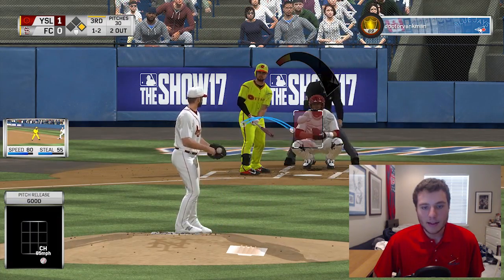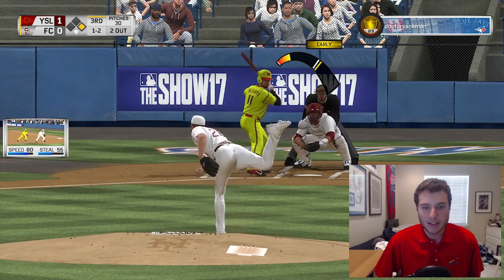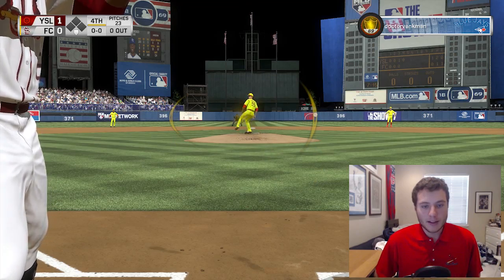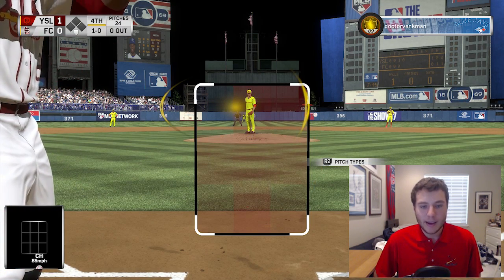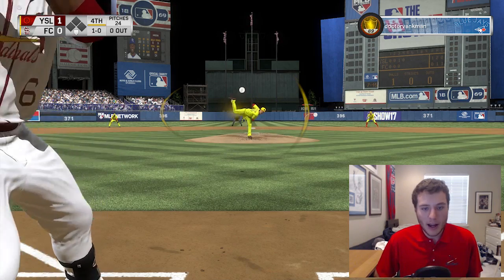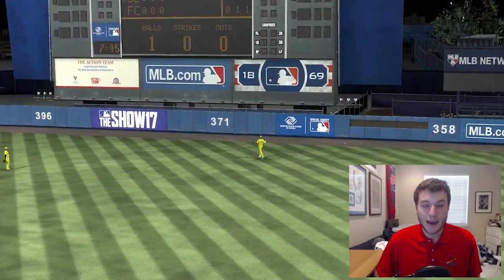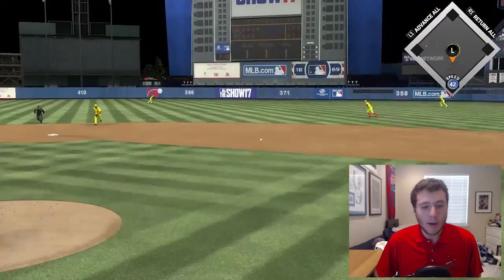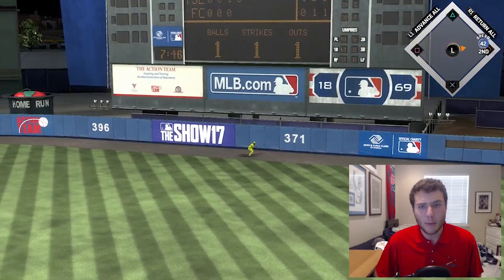It ends up costing me a run, so hopefully it does not cost us the game. We have to get out of this inning — runner on first, fastball inside, Lindor's gonna catch this one. Three down. Okay, someone needs to drive something into a gap and get a rally started. We're in the bottom of the fourth being held to one hit. This one is laced — please don't be one of those games. One-one count, Freddie Freeman looking to be the spark — I am all over that one, it's going to get into the gap for a double!